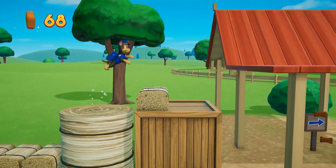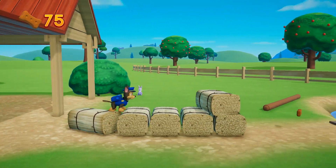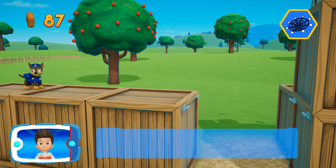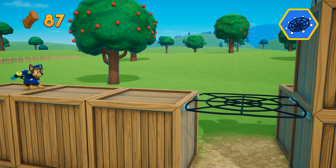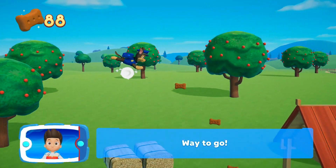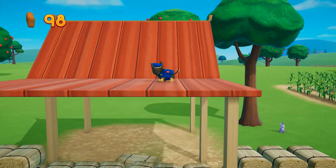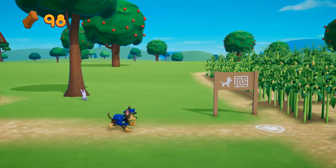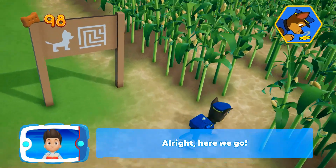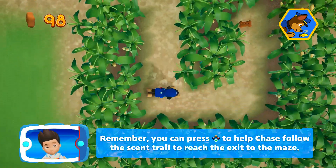We're almost there! Choose which pup ability to use. Pick the pup ability that will help you to keep going. All right, here we go! Remember, you can press the A button to help Chase follow the scent trail to reach the exit to the maze.